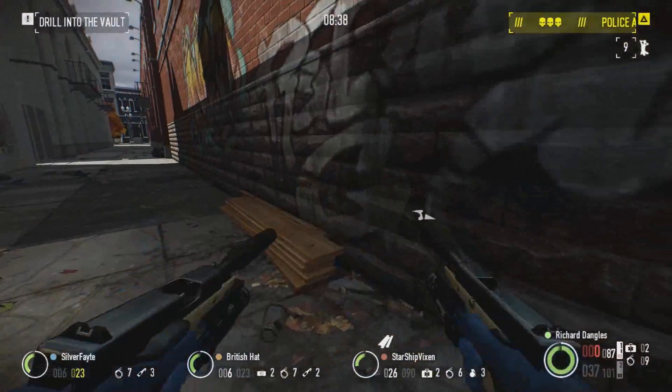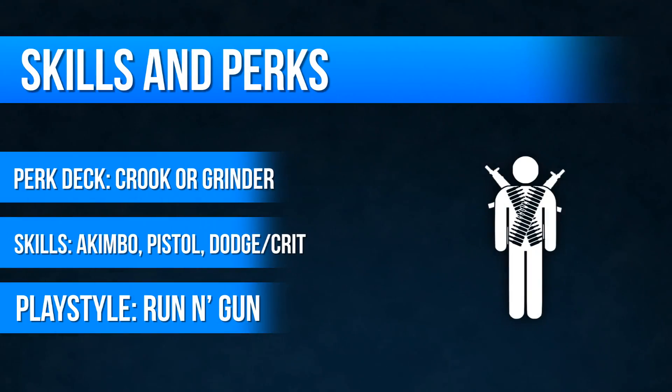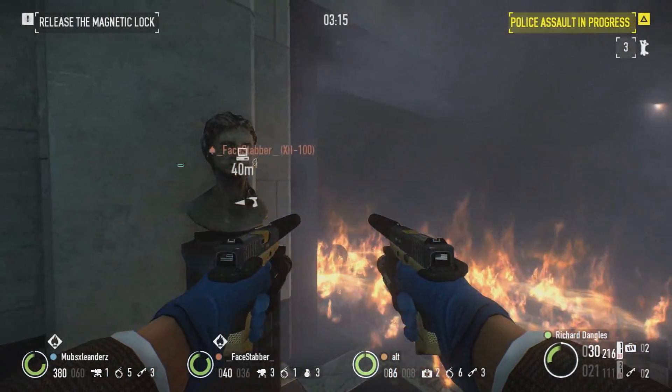For our build with this weapon, we'll be focusing on concealment, dodge, and critical hits. As such, Sneaky Bastard, Low Blow, and Unseen Strike are all critical to making this build effective, as well as any pistol skills you think will help.